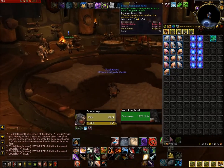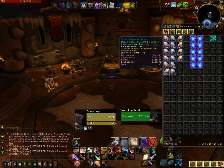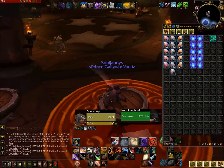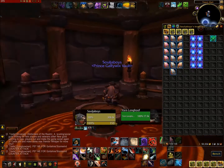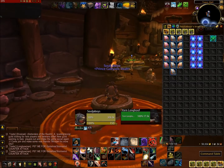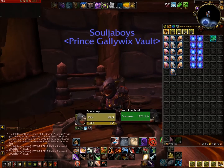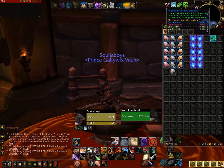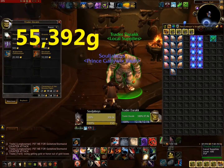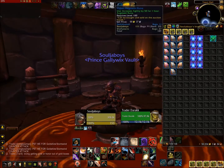That's all 100 of the satchels opened. So let's see — we had 612 gold, and now we have 56k gold. So we made about 550k... we made about 56k gold from that. So that was just from the bags flat out. I haven't even sold the ruins yet.